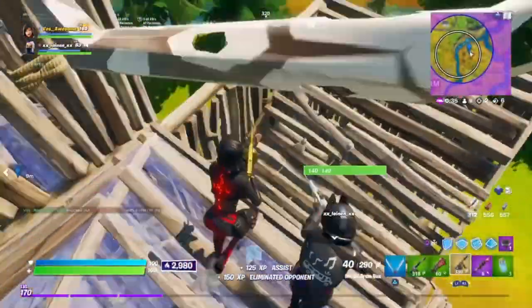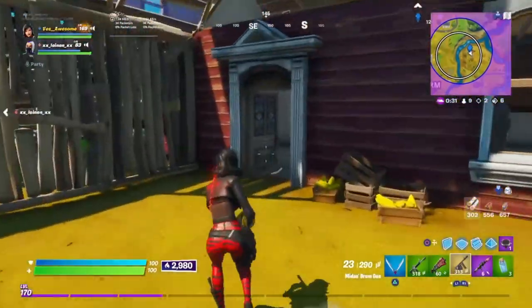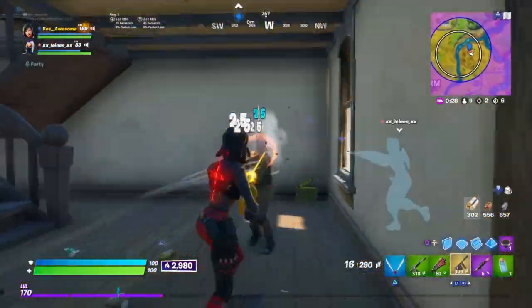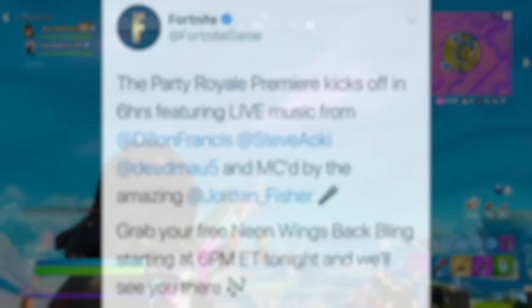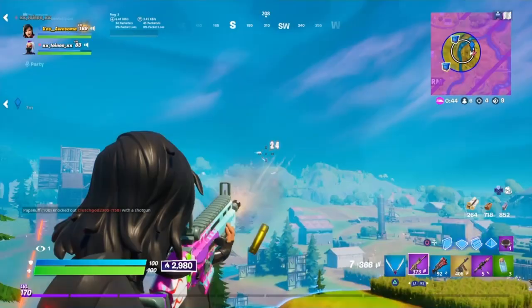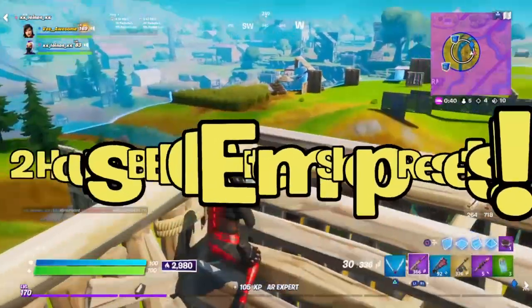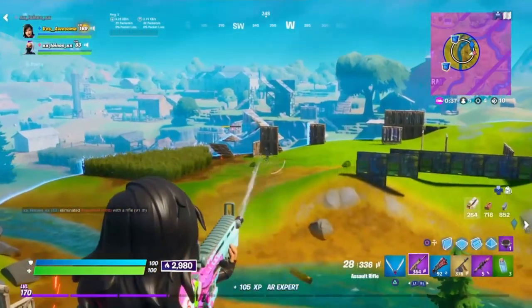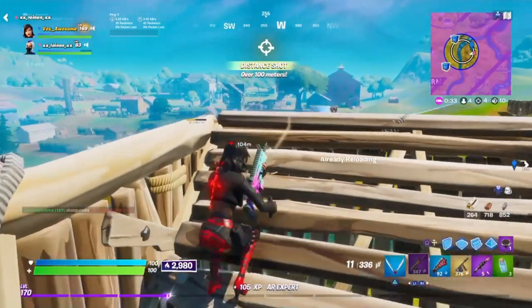So the original way to get the neon wings back bling was to log into Fortnite at 9 p.m. Eastern time and you got the back bling nice and easy. Well, now you can actually get it early. They tweeted out about the live event — grab your free neon wings back bling starting at 6 p.m. Eastern time tonight. If you're not sure what time this is for you, just go two hours before the item shop resets — that is 6 p.m. Eastern time. So it is that simple: log into Fortnite at 6 p.m. Eastern time and you've got it.